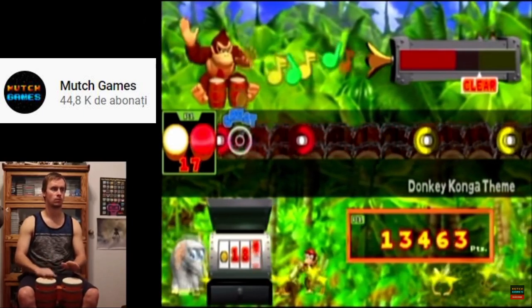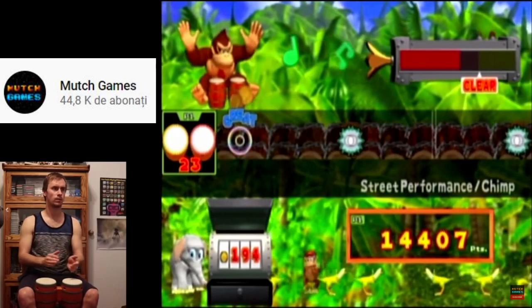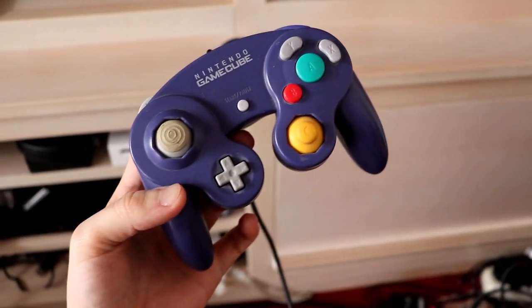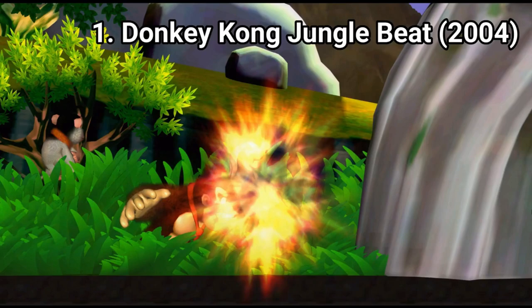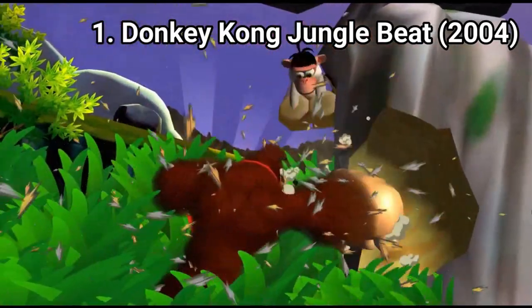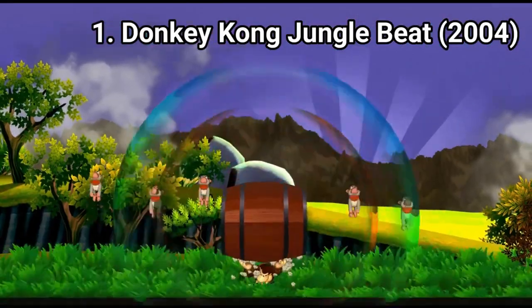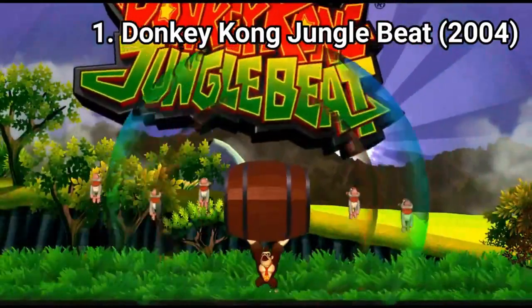What makes it stand out is that for this game, a special controller was made: two bongos. You can play the game with the normal controller too, but the game will be a pain without the bongos. You have to keep hitting A to go right, press both L and R together to jump, and press the Z button to do the clap move — they made it really hard to use the controller.